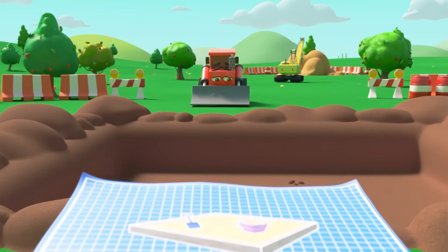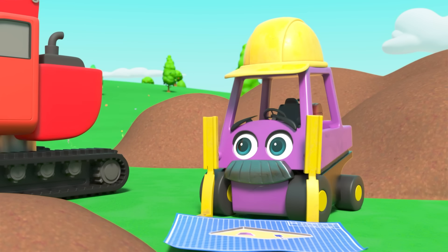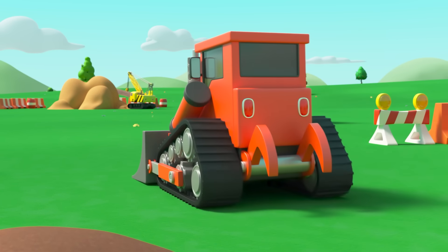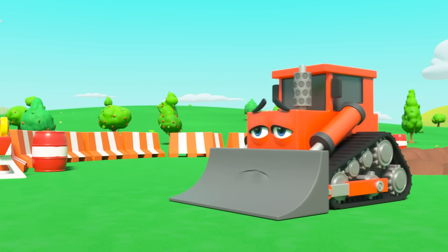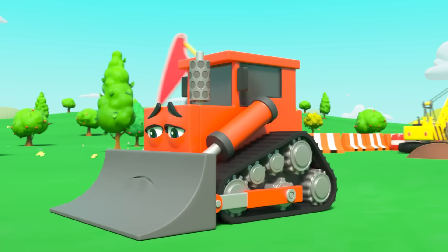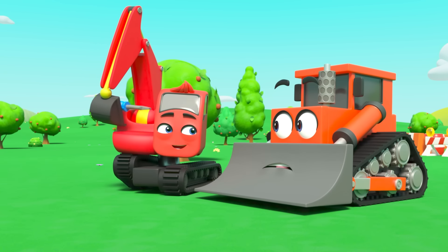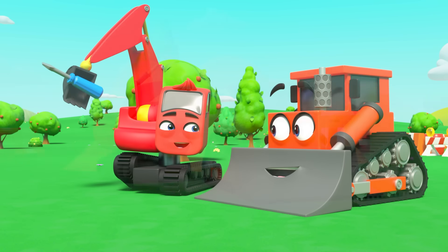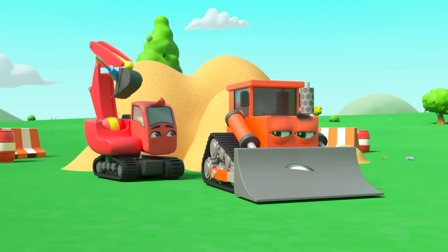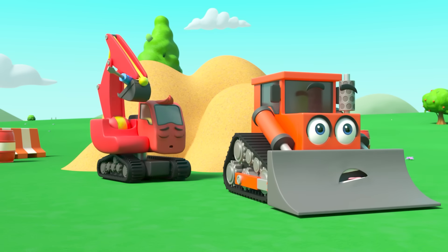Now they just need to fill the hole with sand. But oh dear! Bump has to go all the way over there to get it. Bump looks very gloomy — everyone is so much faster than him. Diggly has an idea. He's making some changes to Bump's engine. Now Bump is so much faster!